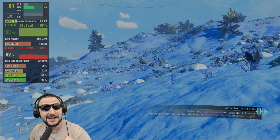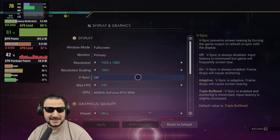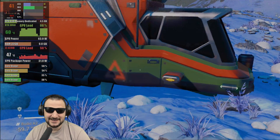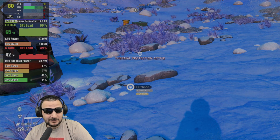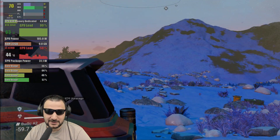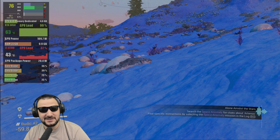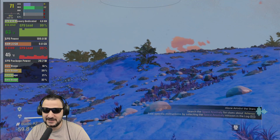No Man's Sky on maximum details — I'm on the ultra preset. This is interesting and I want to see which one is bottlenecking without DLSS. I'm seeing 50-60% load on the core, with one or two cores reaching around 60% — nearly at the bottleneck point with the CPU. But the GPU core is at 100% flatline.